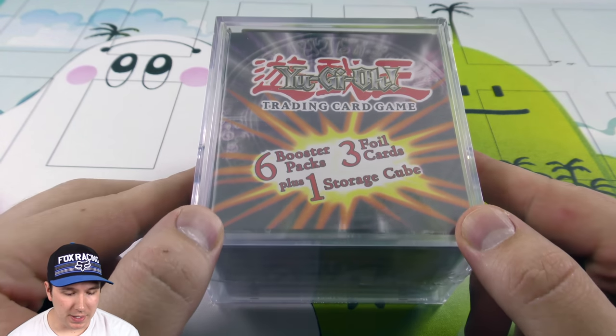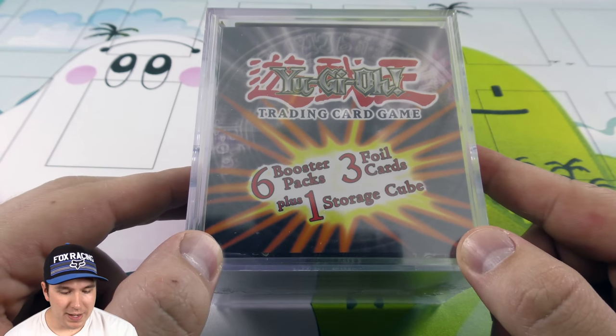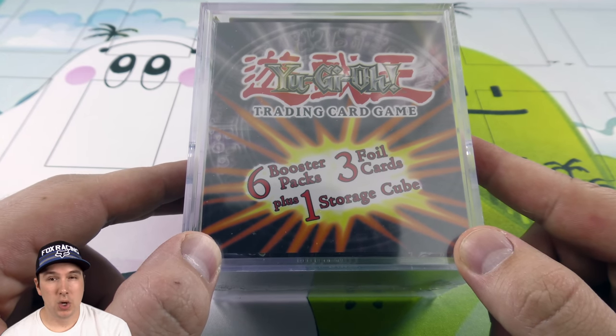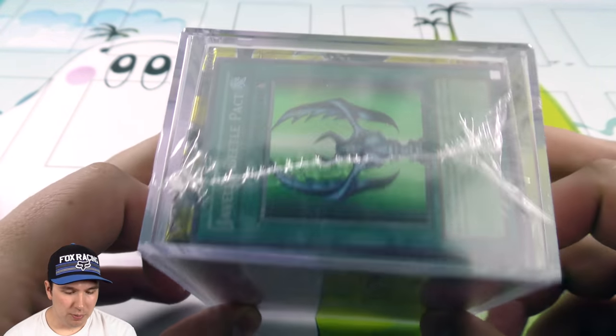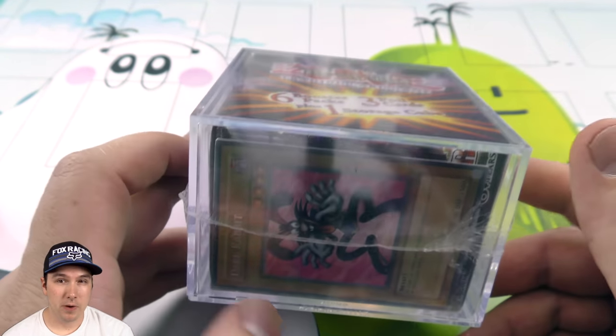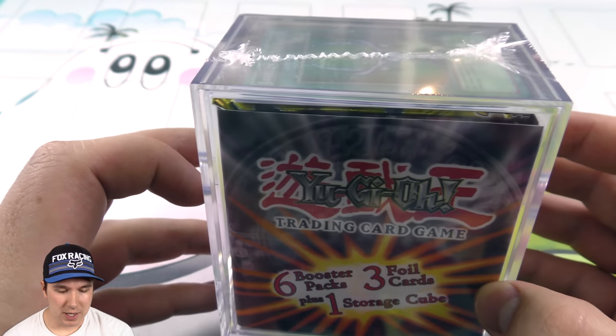It's Jabba here, going to be doing an opening on one of these Yu-Gi-Oh! Trading Card Game 6 booster packs, 3 foil cards, plus one storage cube. They're pretty awesome. I believe this one was obtained from my local Kmart. Really awesome stuff.